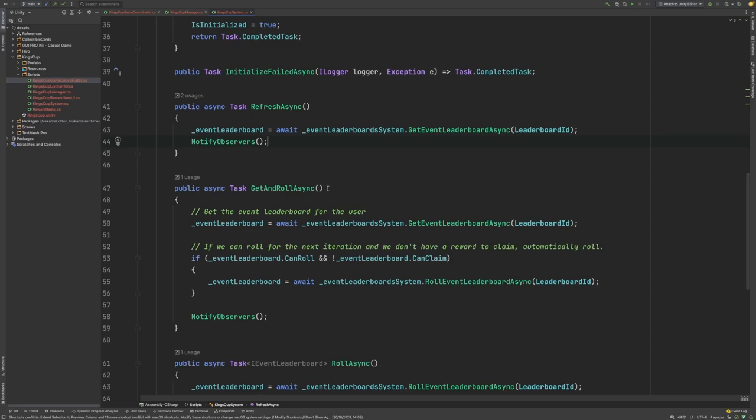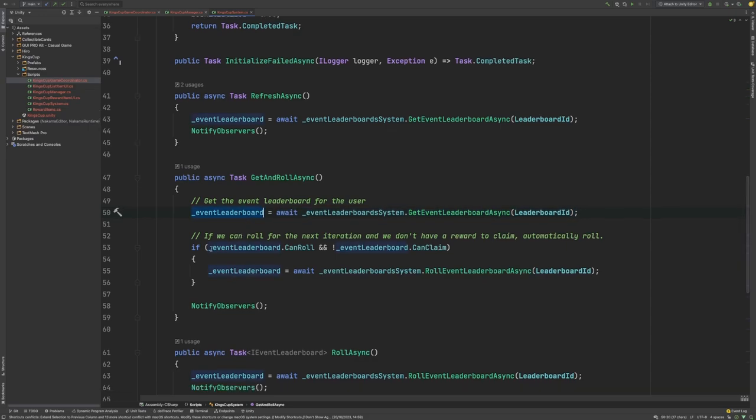Next we have the GetAndRollAsync function. This goes away and grabs the EventLeaderboard again, caches that EventLeaderboard data, and then checks whether or not the user is eligible to roll for the next iteration of the EventLeaderboard. It also checks to make sure that they don't currently have a reward that has gone unclaimed. If the user is eligible and they don't have a reward, it will call the RollEventLeaderboardAsync function and that will place the user into the next iteration of this EventLeaderboard.